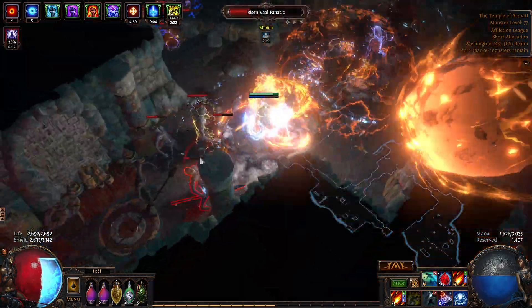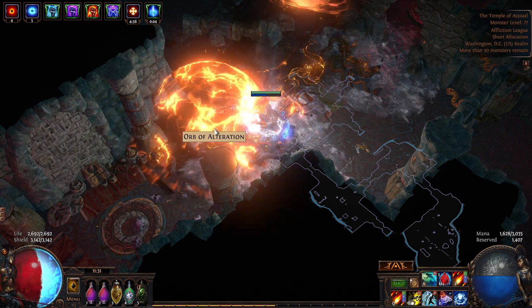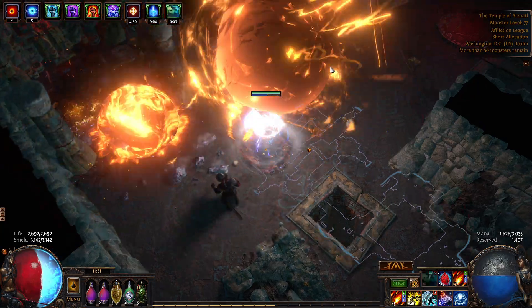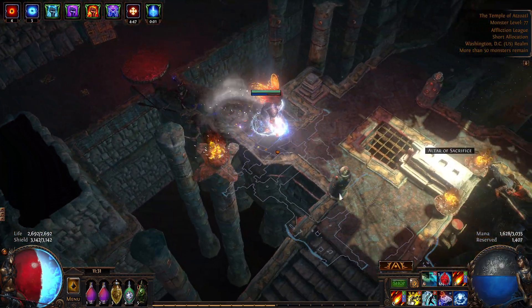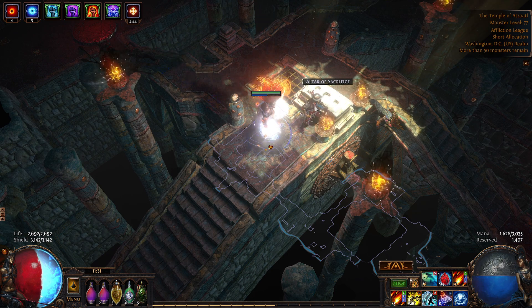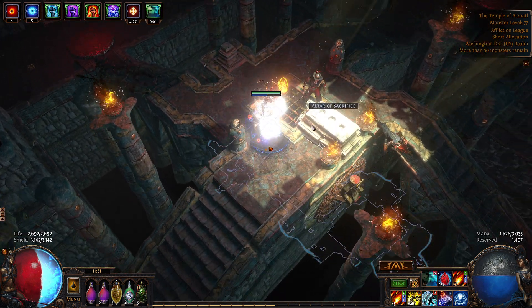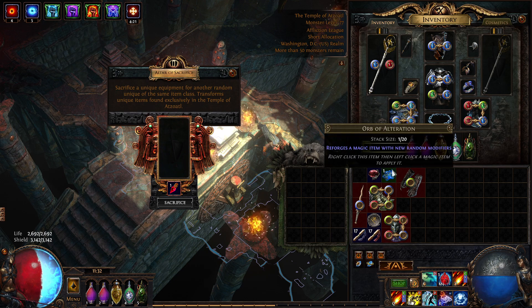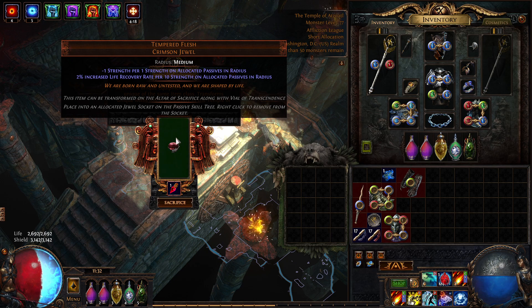When you need to kill the architect or any of the rare mobs in an Alva mission, and you've already done the Wildwood — which is most beneficial when you do it right at the start of the area, because then you get the whole drop increase for quality, quantity, or currency for the whole area — doing an Alva mission or any other timed mission just slows things down so much that a lot of times you can't even actually complete the mission.